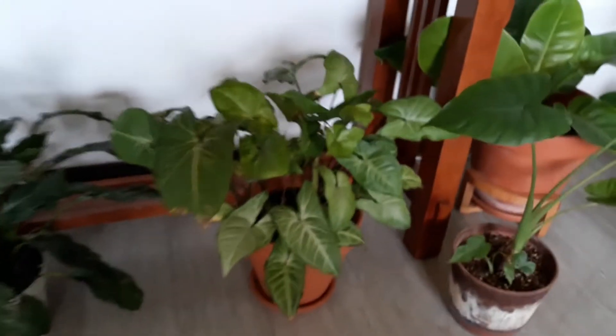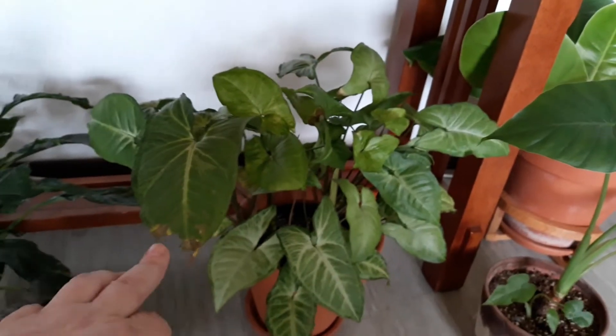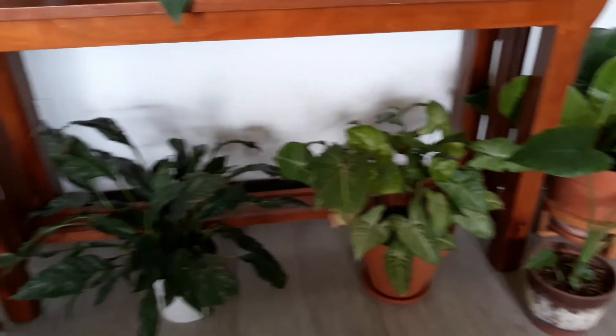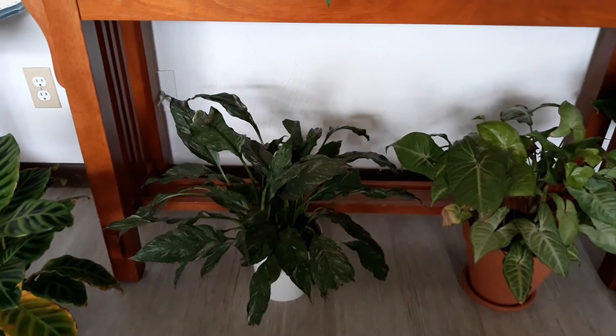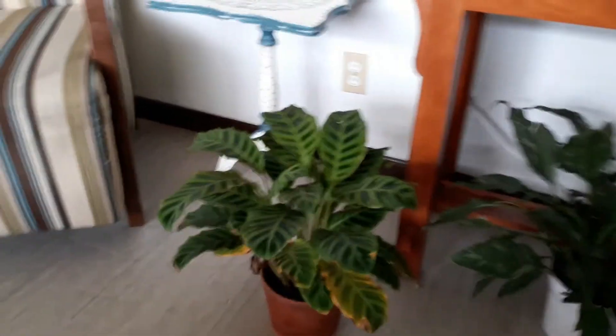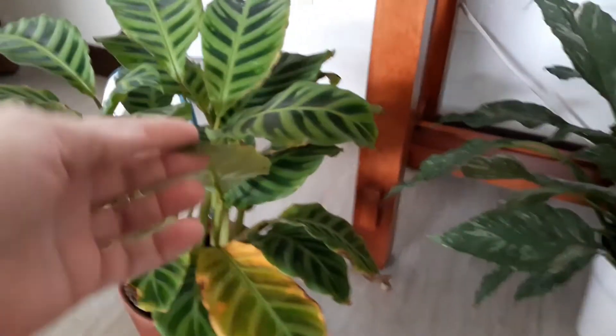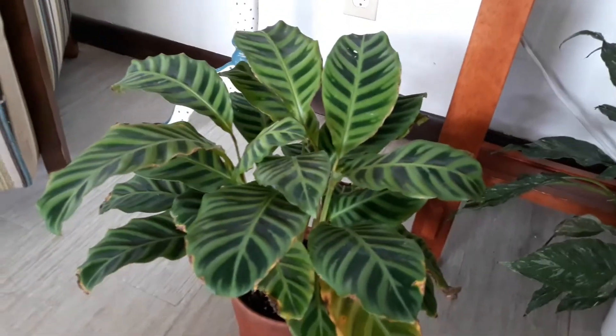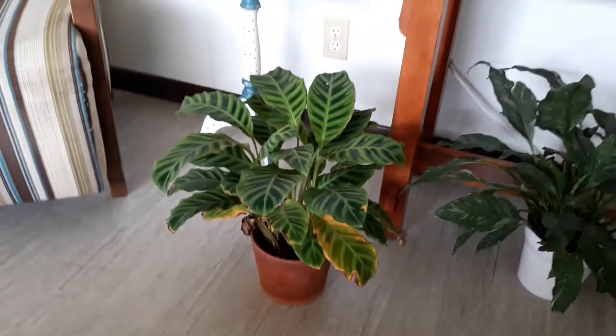Here we have my Syngonium that my cats decided one day they were going to try to make a snack out of. It's also growing well. Variegated Peace Lily — this poor thing was attacked by thrips horribly, so as you can see there's some damage, but she's recovering. She's doing well. Between Spinosad, beneficial bugs, and neem oil, I think we're going to get it knocked out.